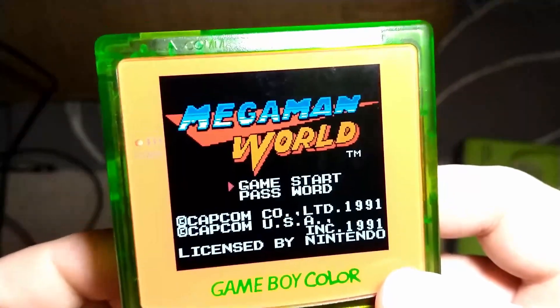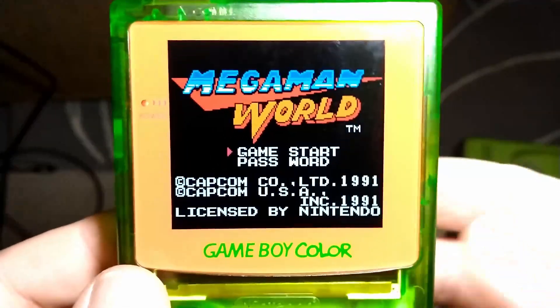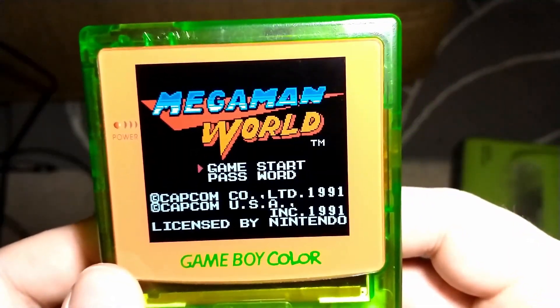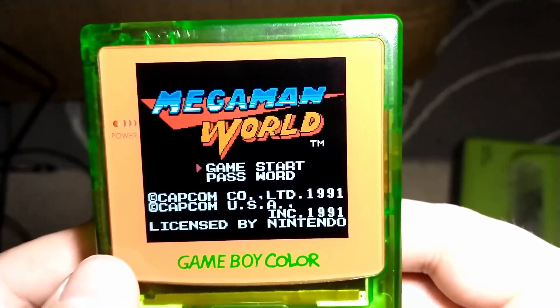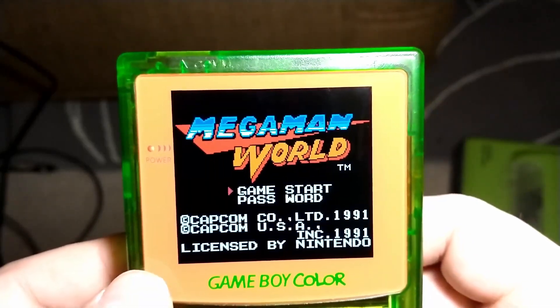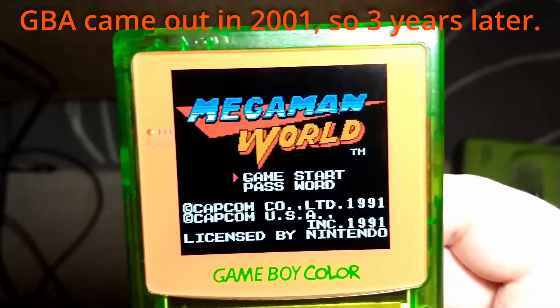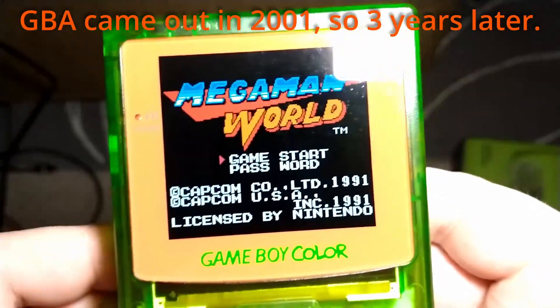But this is a color ROM hack for Mega Man for Game Boy — probably should have started with that. I really like these color ROM hacks, because the Game Boy Color wasn't around for very long. It came out in 1998, and the Game Boy Advance was out a couple years later. It didn't seem like the Game Boy Color was around for very long, and in that short amount of time a lot of games came out for it, but a lot of those games are kind of shovelware or games geared towards kids.